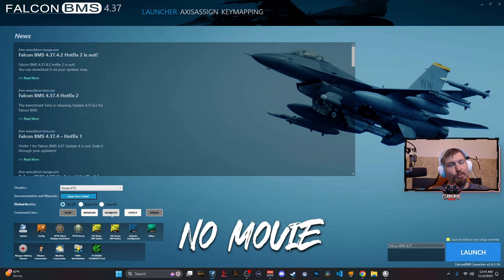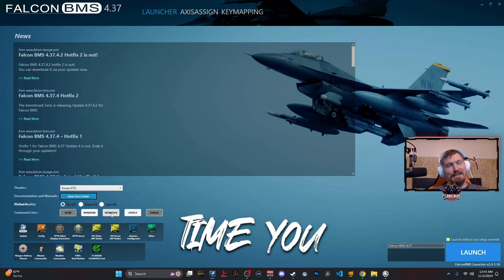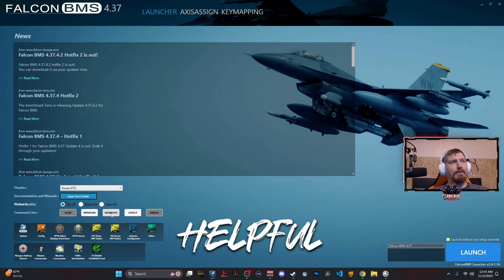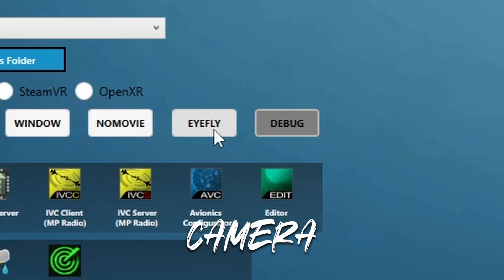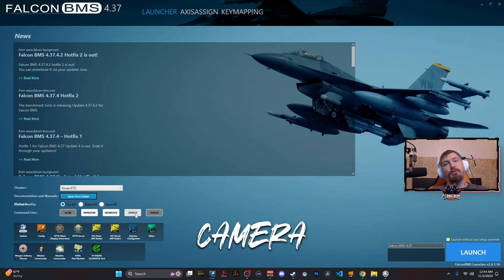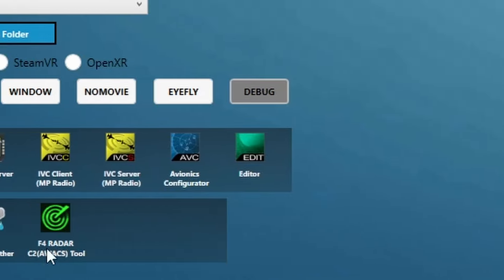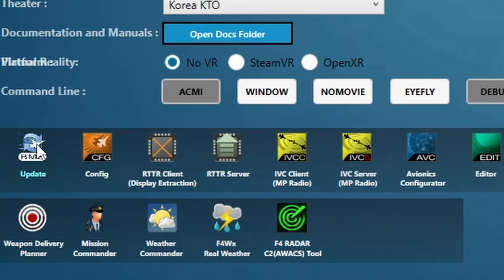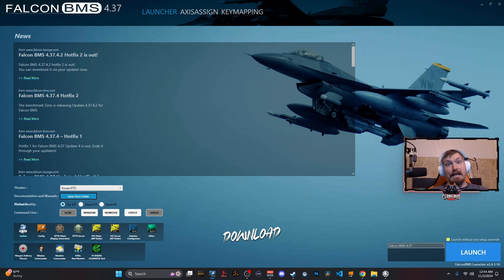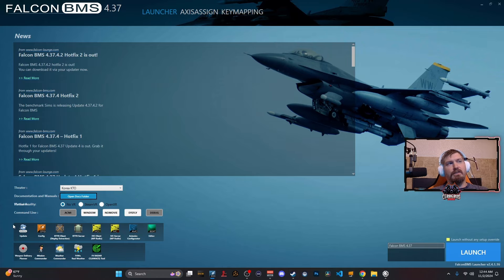The next section has some command line options. I suggest selecting no movies — it means you don't have to watch that intro movie every time you launch Falcon 4. There's also an "I fly" external camera option, though it's not as good as the DCS external camera. Down here, if there's an update to BMS, you can click the auto-updater, it will download the latest patches, and you'll be good to play.